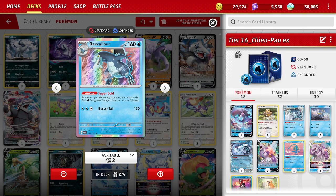We play Baxcalibur to accelerate Energy. We had a 3-3 line in the original deck; I've cut it to a 2-2 line because we just need one Baxcalibur in play. At 160 HP, it doesn't get knocked out by a Sableye or Radiant Greninja in one turn. It's a Stage 2, so we need Rare Candy. It's here for the Super Cold ability: as often as you like during your turn, you may attach a basic Water Energy card from your hand to one of your Pokemon — unlimited Energy acceleration from hand. It doesn't damage like Gardevoir, so that's a plus.